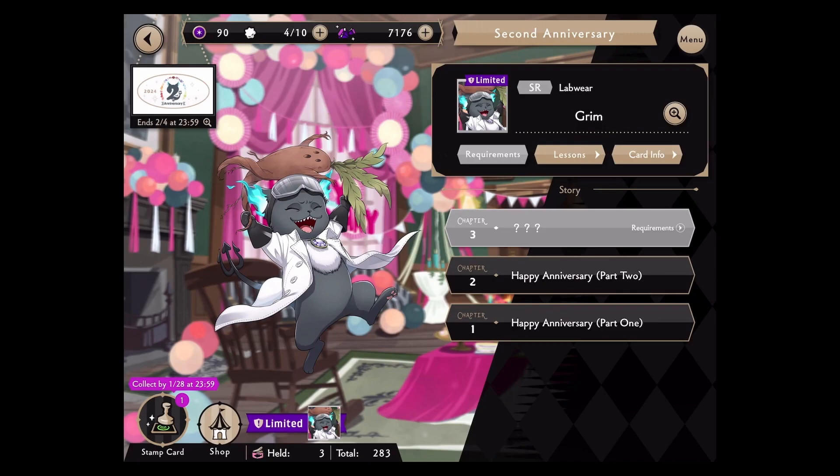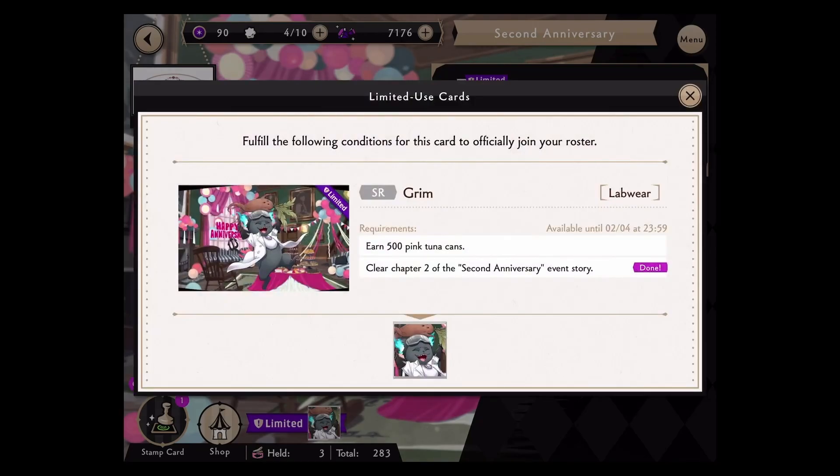The first thing I always forget and delay doing: start the story. You can't get access to him at all unless you start the story. So start the story right away so you can get him as soon as possible, because you have to clear so many chapters as a requirement before he will officially join your roster.